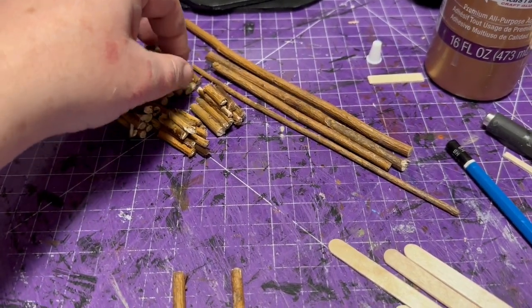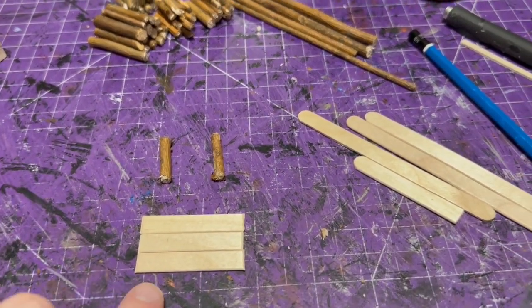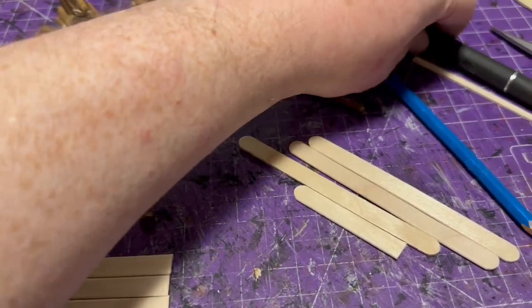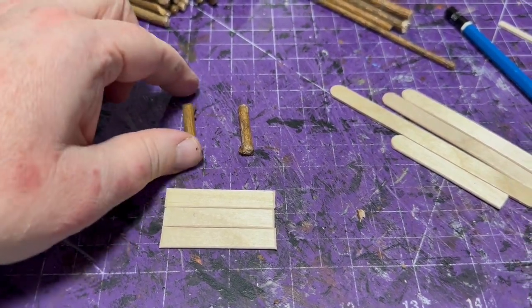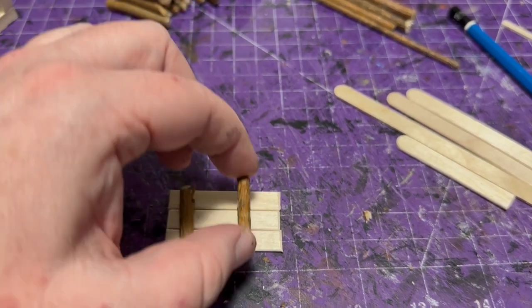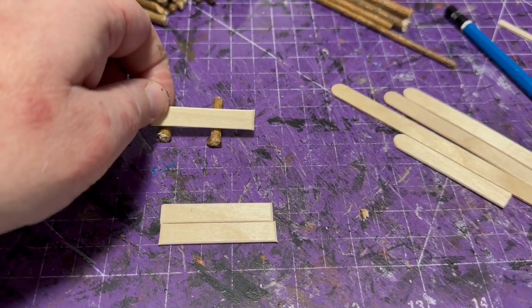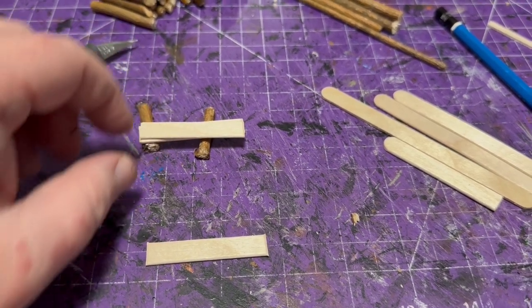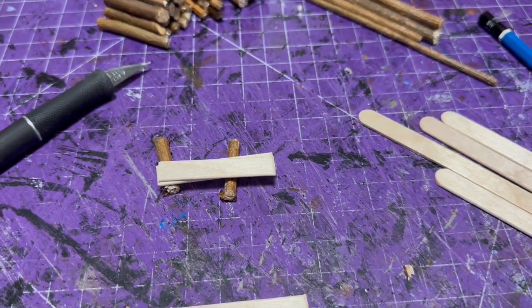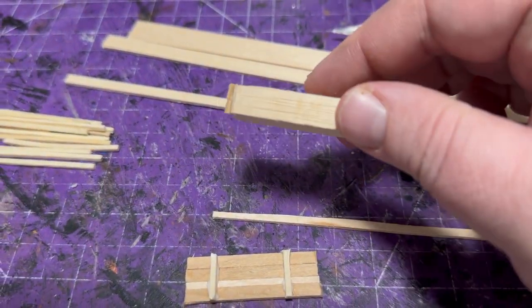I took some of that willow fencing and decided I wanted to make some stacks of lumber for the building materials slash ship part objective marker. I made popsicle sticks into wooden planks — like a stack of lumber they could use to build the deck of a ship or a building. I decided to put them on a few logs so they weren't sitting right on the ground, then I stacked up the popsicle sticks — made a base, tore them up a little to look more rustic — and was going to use the twine to bind them.